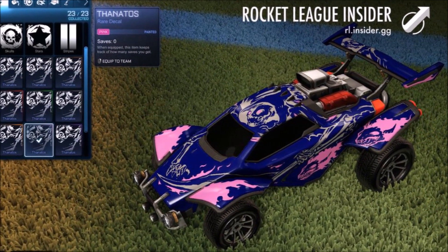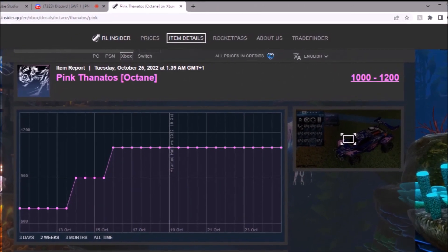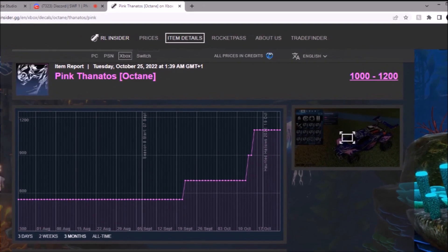You've got a pink one — looks all right, to be fair. This one's going to be over 1,000 credits as well. Obviously, not really done anything in the past week or so, but still on the lead-up in October it's been popping off. Full-time graph — you can see that massive jump. What is that about?